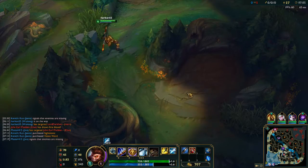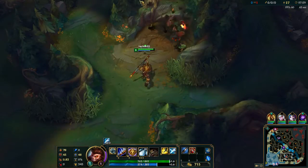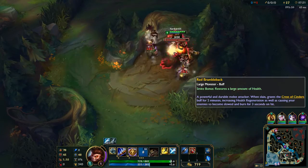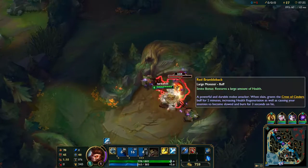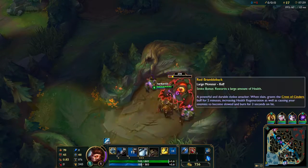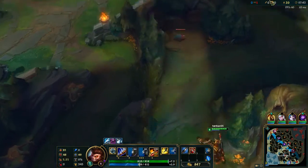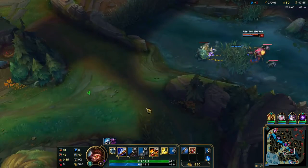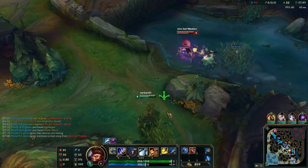Just back to farming until we hit level 6. Because once we hit 6, our ganks really start making a difference. Once we have 6, we can show up, we can spin, we can knock everyone up. And even if we don't hit them with the initial spin, our ultimate does give us move speed that scales up over the course of the spin.